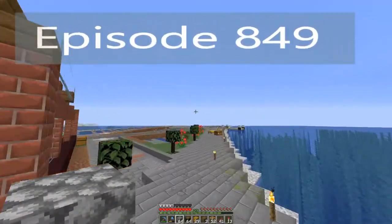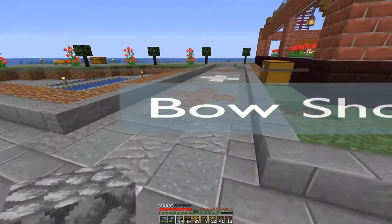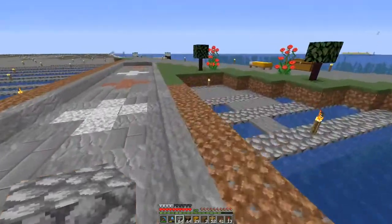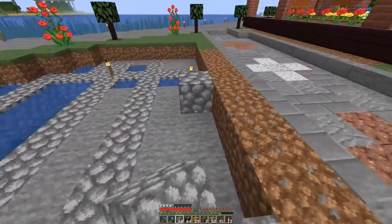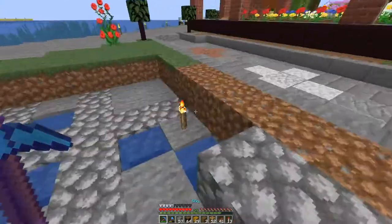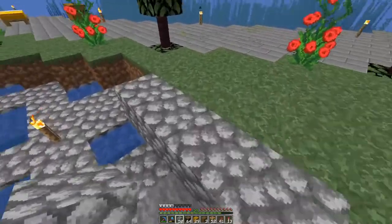Welcome back everybody. Now we have the greenhouse finished. I've put some new roads in back and forth here, and I think I need to fill in something in this spot, which is going to be another weapon shop. I've got a bunch of arrows and bows and stuff, so I'm going to just make a store for selling bows and arrows.